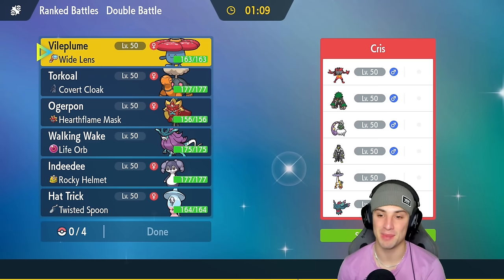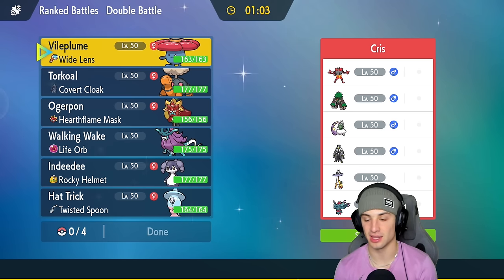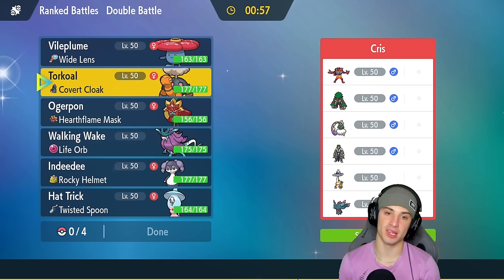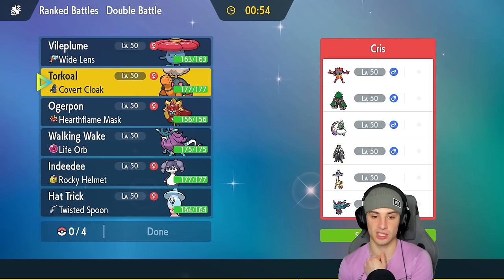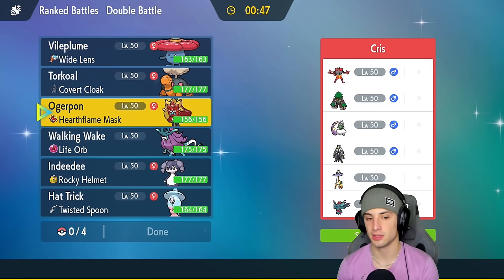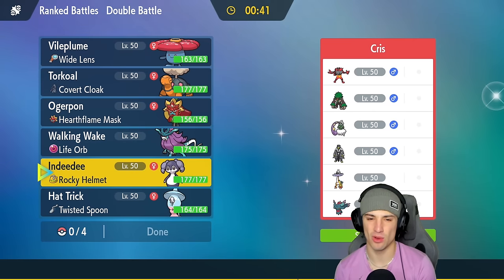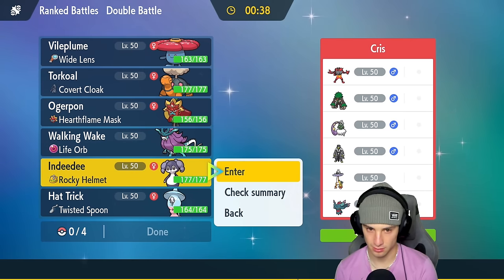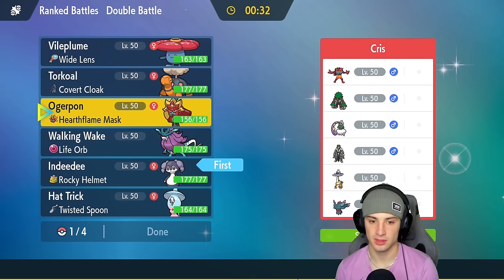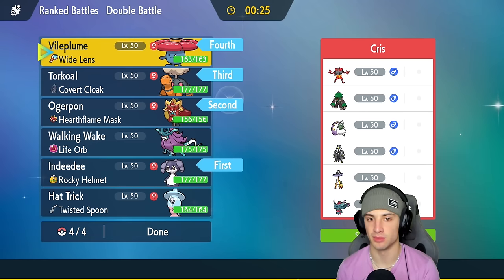Going up against a similar team in match number two — Flutter Mane, Raging Bolt, Urshifu, Tornadus, Incineroar, and Robu. I really want to bring Vileplume and Torkoal, but Tornadus is a massive threat so maybe I bring them in the back end. For our lead I think we might go Indeedee and Iron Hands — not bad, trying to force them to use Tailwind and then start attacking, maybe pop Trick Room too.